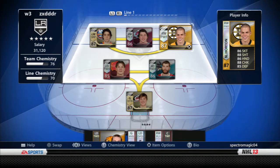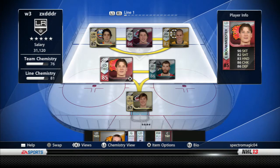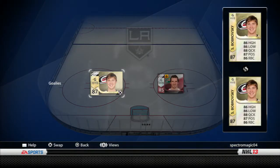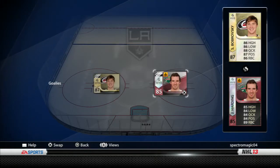My right winger is Nathan Horton. Left D, like I said, I've got Bo Meester right now, and right D is Brett Burns. Starting goalie is Burbowski to start the week, and backup is Harden.